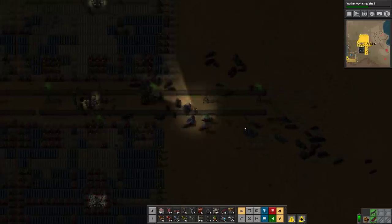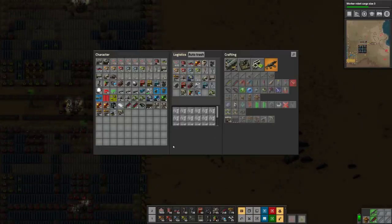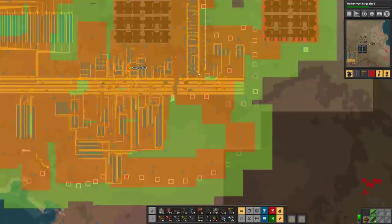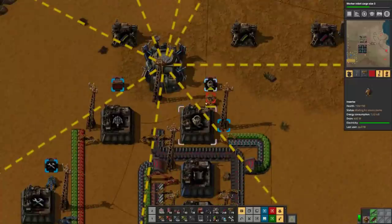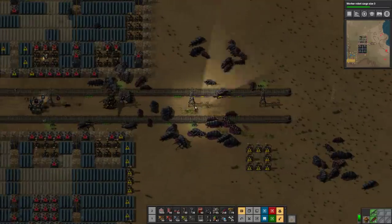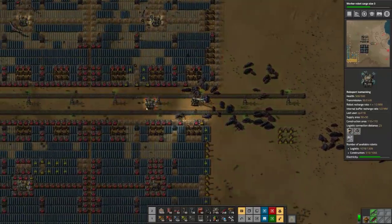Where are my personal construction bots? Did they all get destroyed in the previous fight? I think they did. I do have construction bots being placed in a logistics box — wherever they get constructed, over here. My construction bots go into this here, and I have a request in for 25, so there should always be 25 on me. Just going to have to wait for them to be delivered.